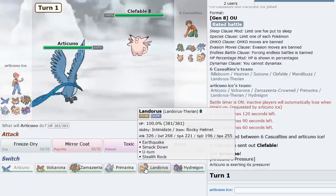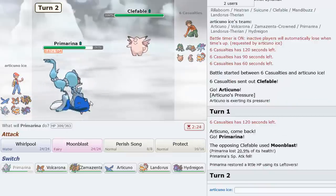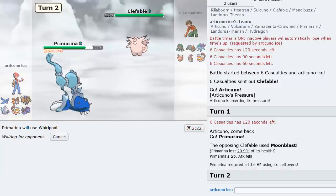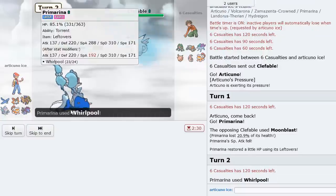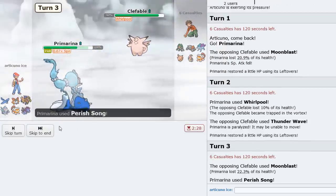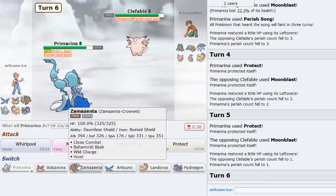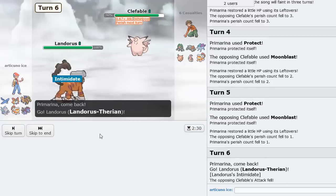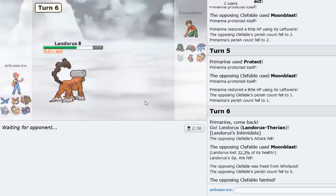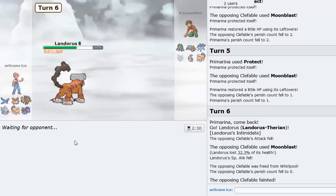I could go Primarina here. Is he actually just Moonblasting straight up? Which is fine. Gonna Whirlpool here whatever wants to come in. Or he could even just stay in — if he does not have Teleport then it's dead. So this thing should be dead now. Moonblast and Thunder Wave — I don't believe he'd have Teleport at all. Yeah, so he's forced to click Moonblast repeatedly. Perish Song has been active and this thing should be trapped. Beautiful — and he probably tries to T-Wave, so I'm going to go into Landris. He just Moonblasts. So we eliminated the Clefable turn one with the Perish Trap.